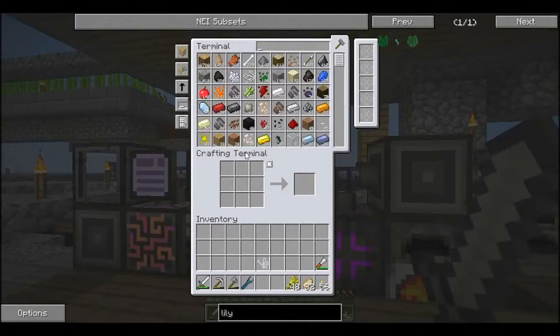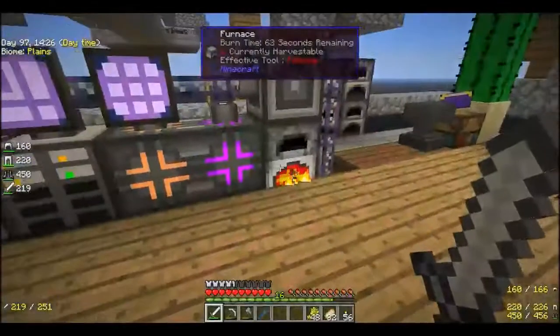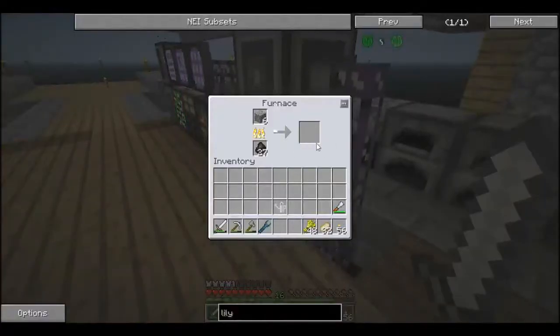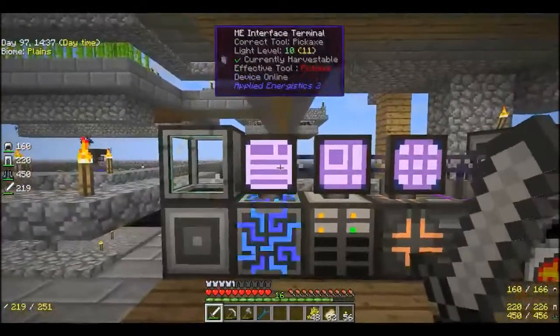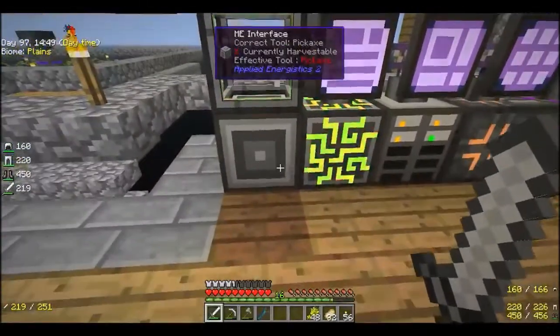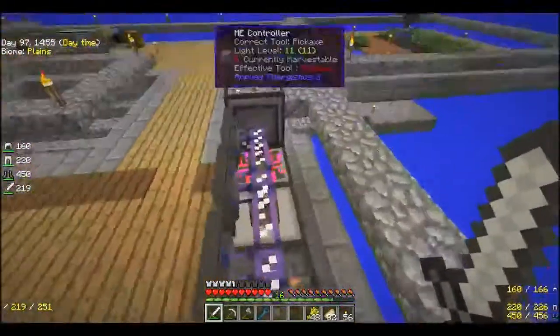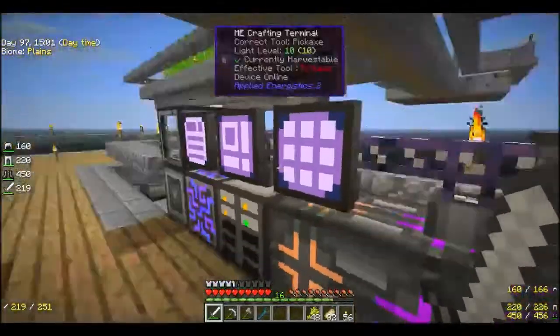Yeah, that's doing that. We're getting that and it's just sending the stone straight back in via the import bus, so that's awesome. Next we have the interface which is just a quick way for me to be able to change these things out. You can see this is 2 - the reason it has 2 is there's this interface here which we know about, and there's this other one I've attached to the side.